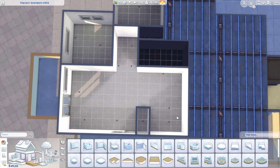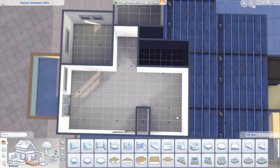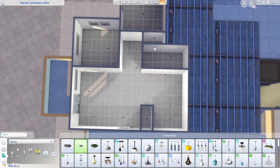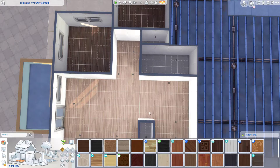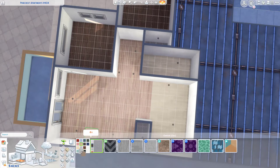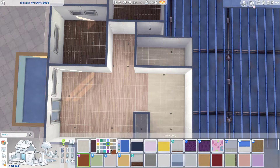I decided to choose this one because I was going off of a floor plan I found on Pinterest and I wanted to try and recreate it in the Sims, and it had a balcony on it. Unfortunately we cannot decorate the balconies in Evergreen Harbor, and there's only one apartment in San Machuno that has a balcony you can decorate, so I thought this one would at least be better because it was on the same side of the floor plan as the one I was trying to recreate from Pinterest.